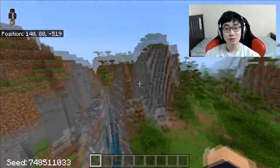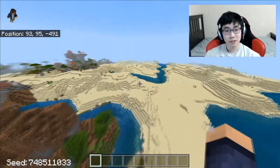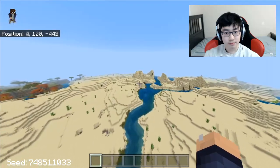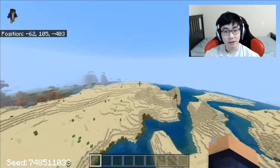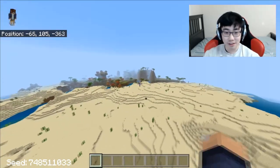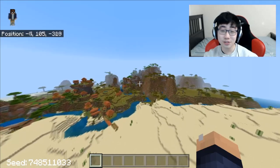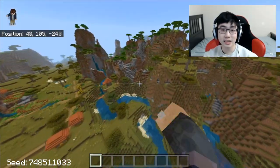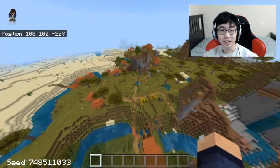There's a huge ravine that's like in the middle of two mountains, and also maybe there's a desert temple over here - that'd be so cool. Let's check it out. Maybe a desert temple in this huge desert - actually I don't know, maybe you guys can check it out for yourself and see if you guys really like this seed. It's also got the seed on screen and in the description.